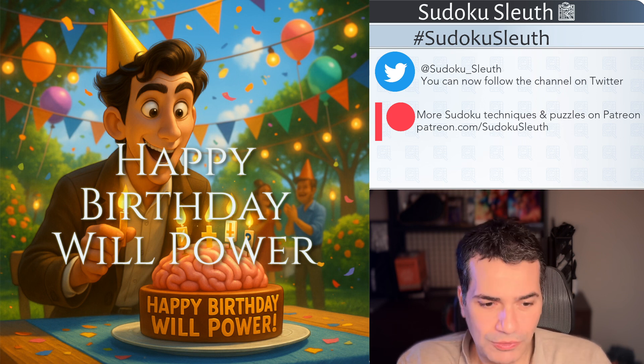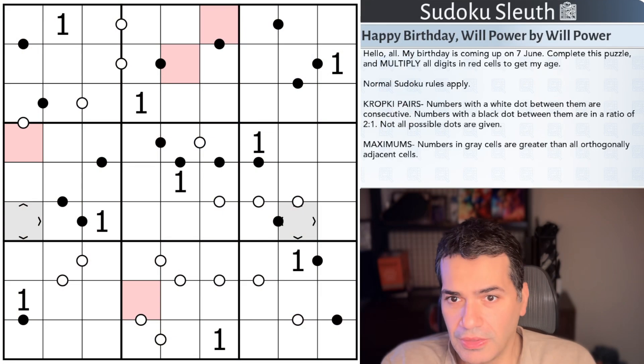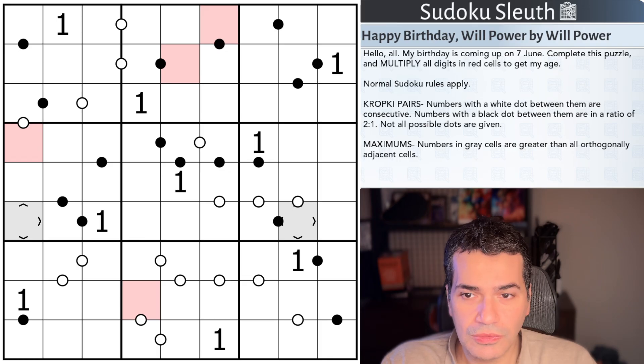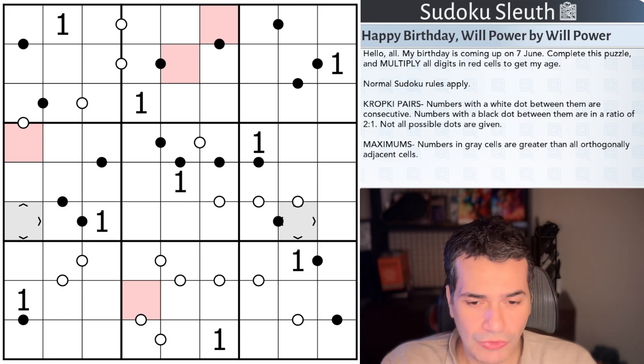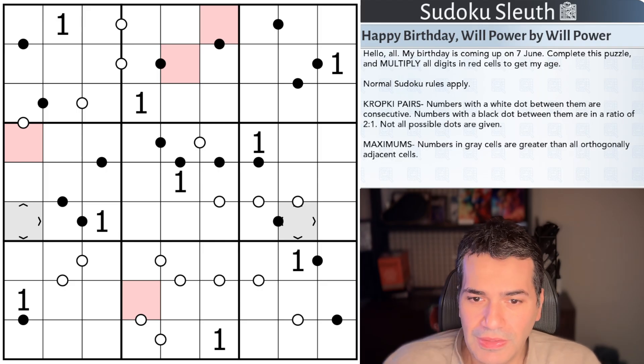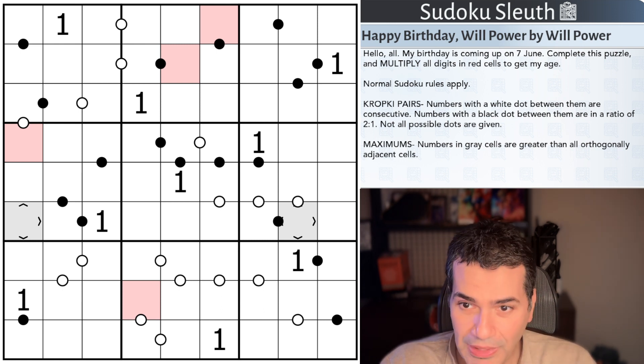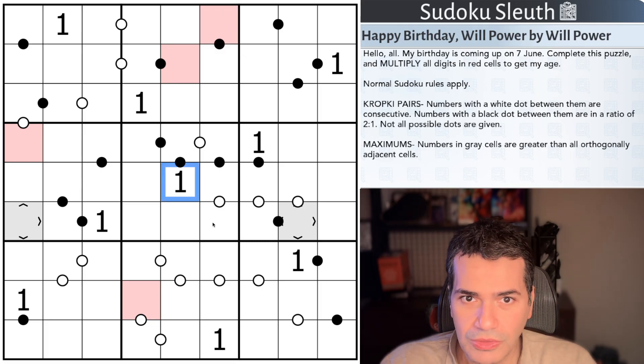So let's go and celebrate this birthday with your puzzle. And you do have a bit of a twist — I read through the rules, and we're not going to actually know what your age is until we solve this puzzle. It does look like it's going to be relatively straightforward, so I imagine we should be able to enjoy this with a drink and celebrate properly with you. Let me just check everything is recording — yes, it is. Birthday is coming up on the 7th of June — that's tomorrow.